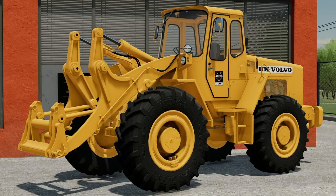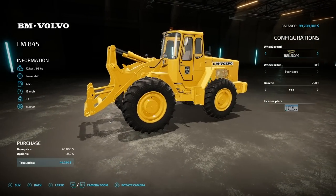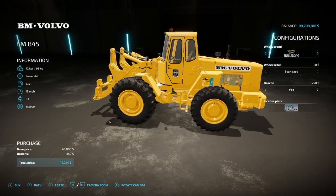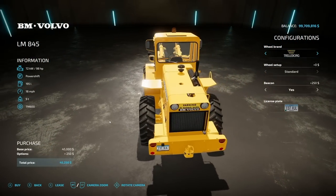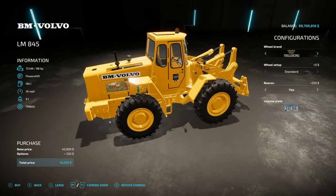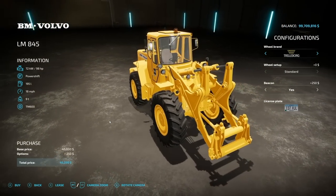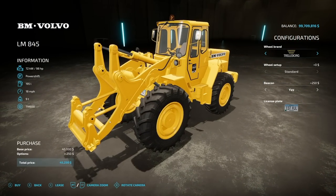Once you've done any or all of that, simply go in, go to wheel loaders, and it will be the very first one right here. This one has 98 horsepower, a power shift transmission, 195 liters of fuel, an 18 mile per hour max speed, and a nine-ton weight — so it's not the heaviest wheel loader but it's decent for a starting one.